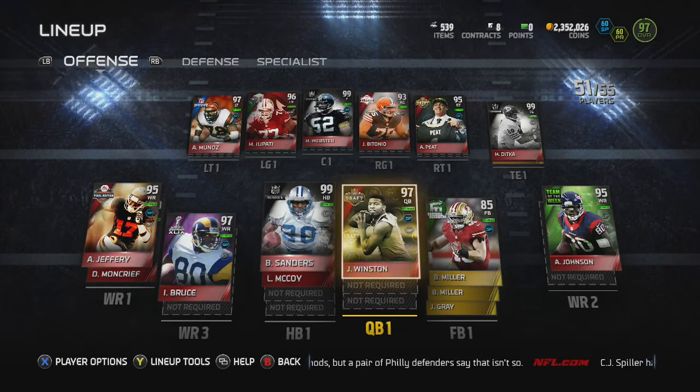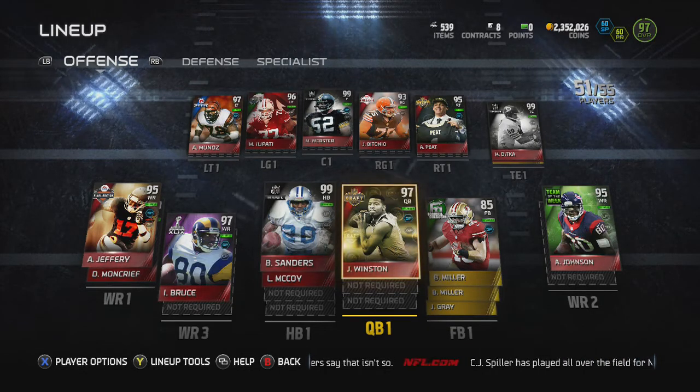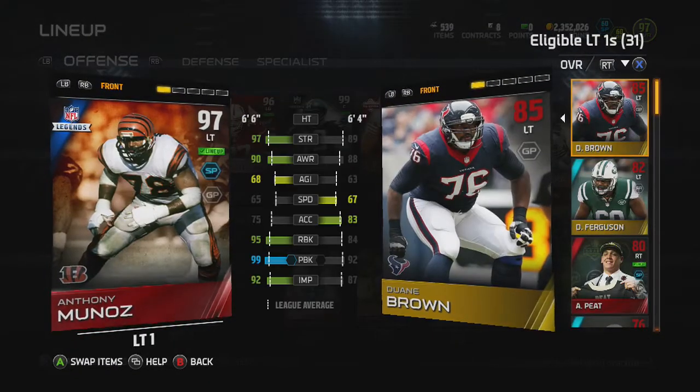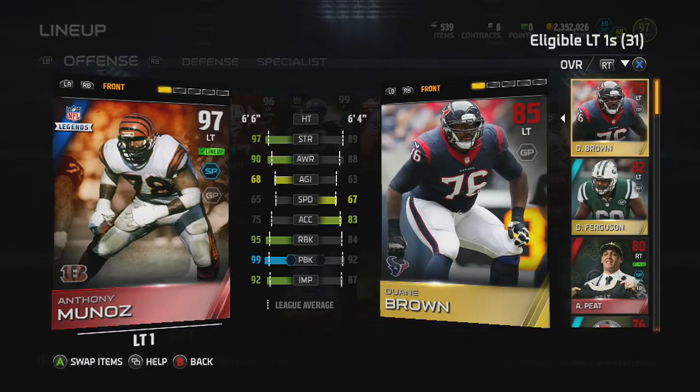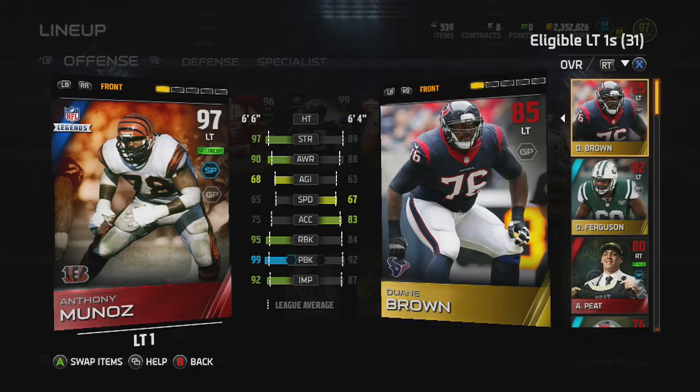I got this Anthony Munoz for a really good price — about 43k. I really like his pass blocking and impact blocking. His run blocking, he's not the most athletic card, but he's strong and just a really good left tackle. He goes for about 70k.